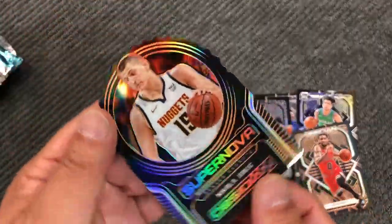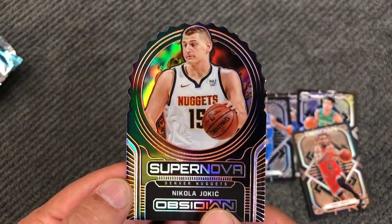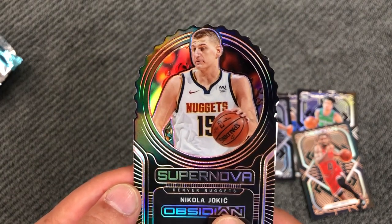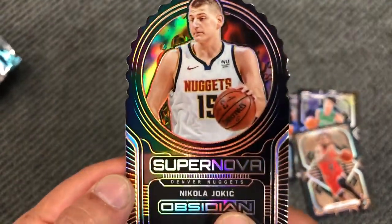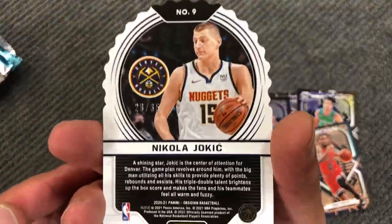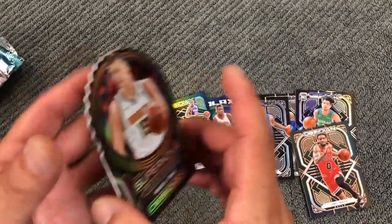Supernova — looks like a beer bottle opener. They just cut out Jokic's picture; he looks half asleep or something. Why would you use this picture? Supernova bottle-opener Jokic, out of 35. Nice — short print, MVP.